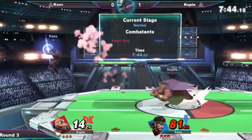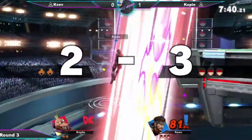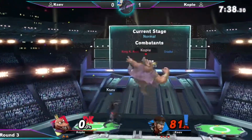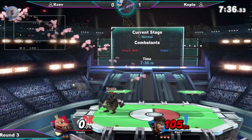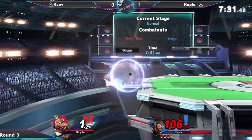Starting to dig in the early lead at 81%. Kobold's been doing a good job of maintaining an early lead, but Ksev erasing it entirely there — what an amazing forward air. That's what Ksev needs to be able to switch the momentum in his favor.